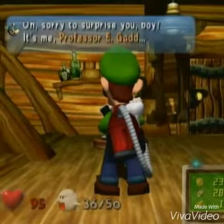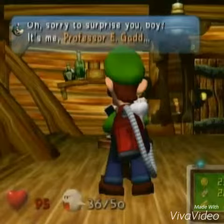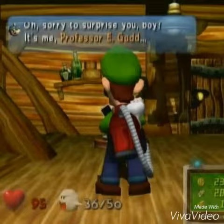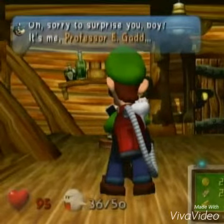You can tell because of the arms and the way he's positioned — even his shadow is floating in midair. And his arms are in a different position than his regular body.